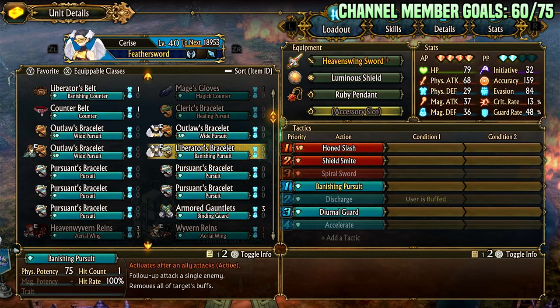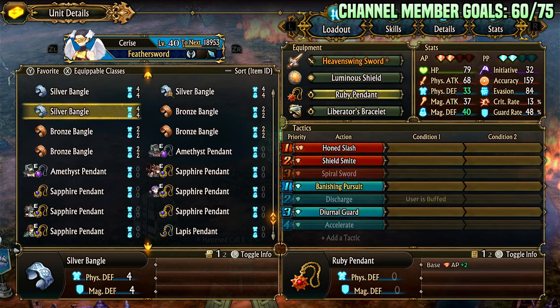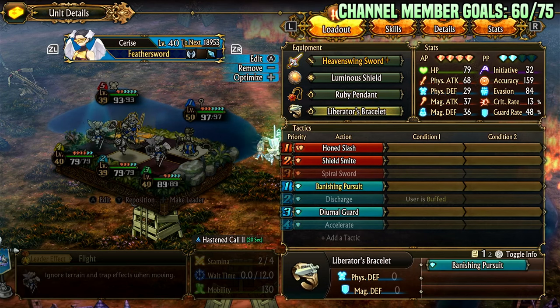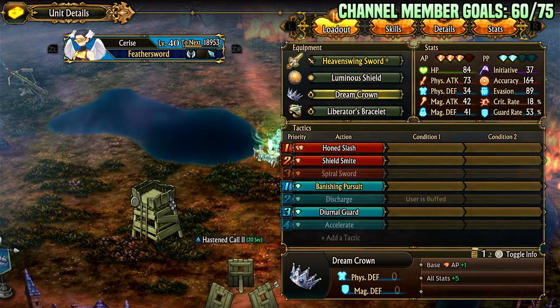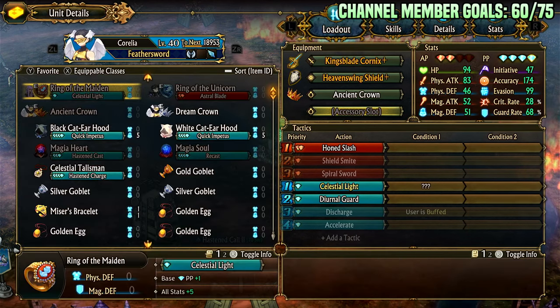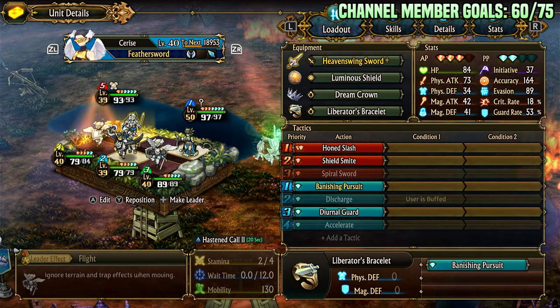Most enemies won't be fast enough to get buffs. You could also switch ruby for amethyst if you want a mixed setup — do a hone slash with gambler's coin into a shield smite as a last hit, or a spiral sword. By the time things are dead you'll prefer shield smite for the debuff, as it does more damage with the next hit to set up a kill. You can have multiple liberator's pursuits — up to two — so both angels would pursuit either the same or different targets.